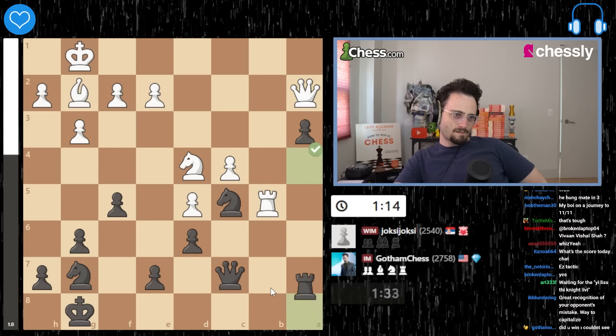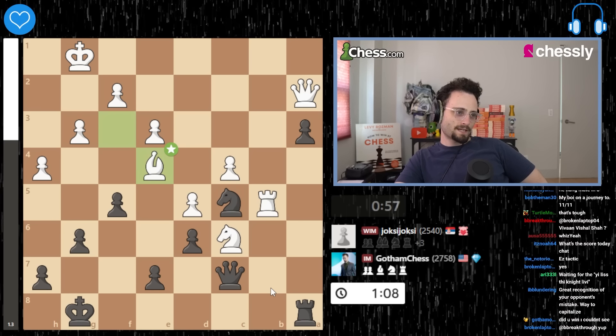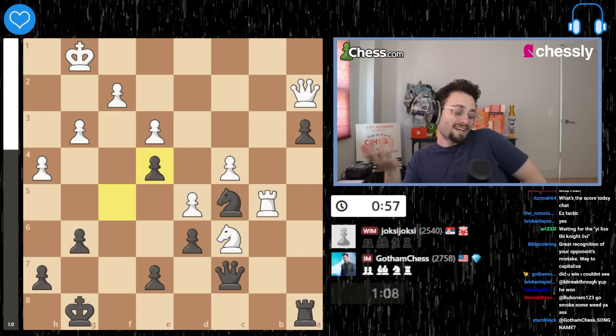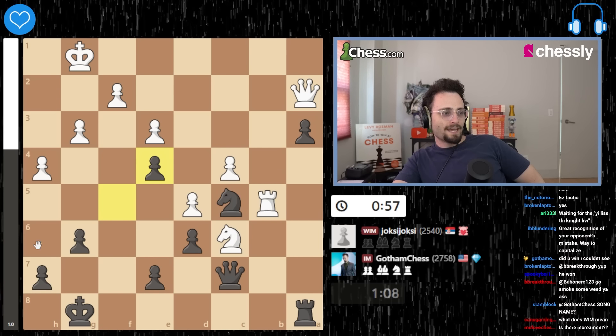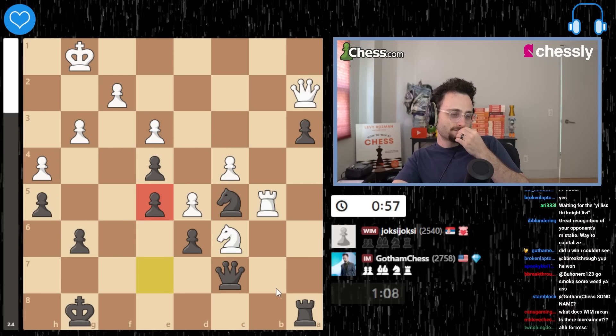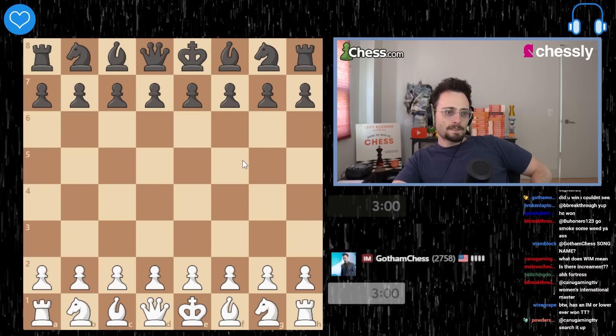Nc4 is a bad move. A3. I thought I did nicely here — yeah, I rushed. I have to play fxe. Yeah, of course. I missed Rb3. Fe is nice. But I didn't know what my next move was — I guess it's just like e6 or something. It's h5. And what after h5? E5! That's sophisticated. What does WIM mean? It means better than you — stronger than you as a chess player.